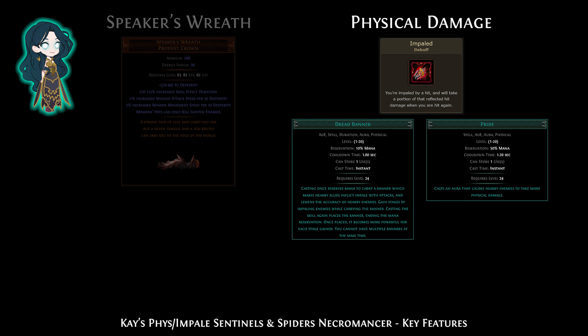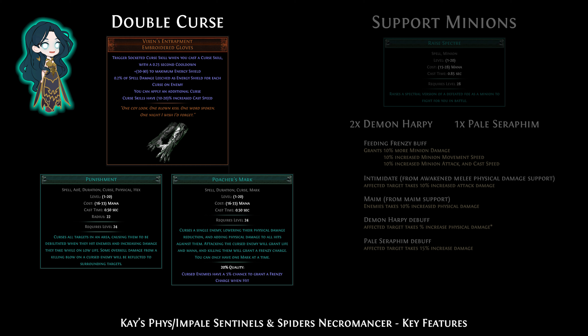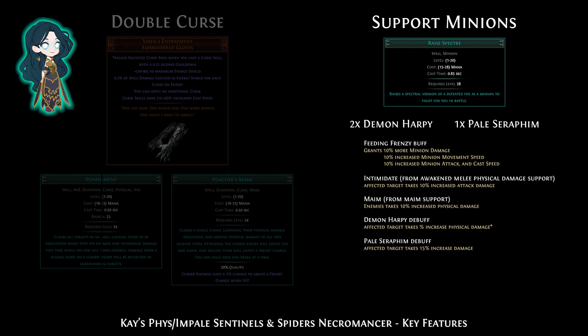So monsters can only be killed by poison, which counts as a player kill and will proc any on-kill effect such as summoning sentinels, raising spiders, and recovering life. This build focuses on scaling physical damage with impale, dread banner, and pride. Vixen's Entrapment gives a second curse and triggers any socketed curse, so we self-cast punishment, which triggers Poacher's Mark to get frenzy charges in boss fights. There are 2 demon harpies and 1 pale seraphim for support minions, providing feeding frenzy, intimidate, and maim.